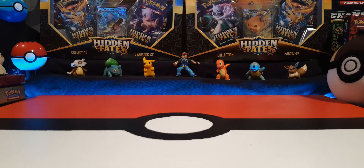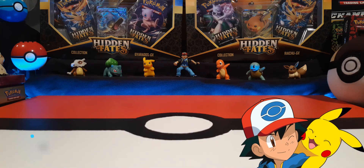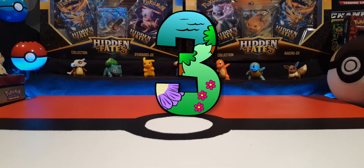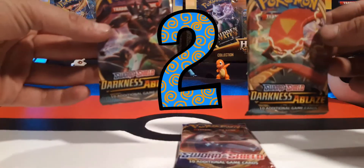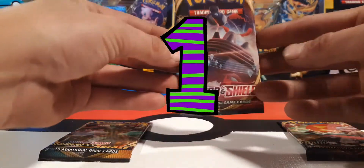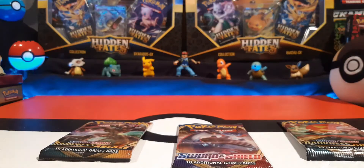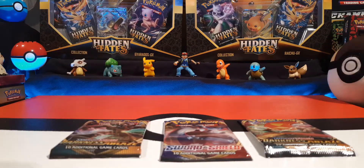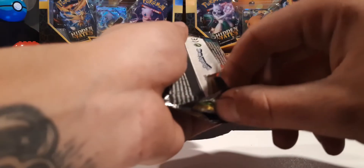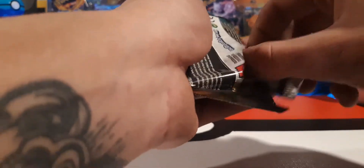Welcome card catchers, trainers, and collectors — this is Catch Em All 22, how do you do? We're gonna do a quickie today: three booster packs — two Sword and Shield Darkness Ablaze, and one OG Sword and Shield. Nice Lapras over there. I don't open these a lot, it's not a set I've gotten into really, but I'm considering buying a Darkness Ablaze booster box because they're not too expensive right now.